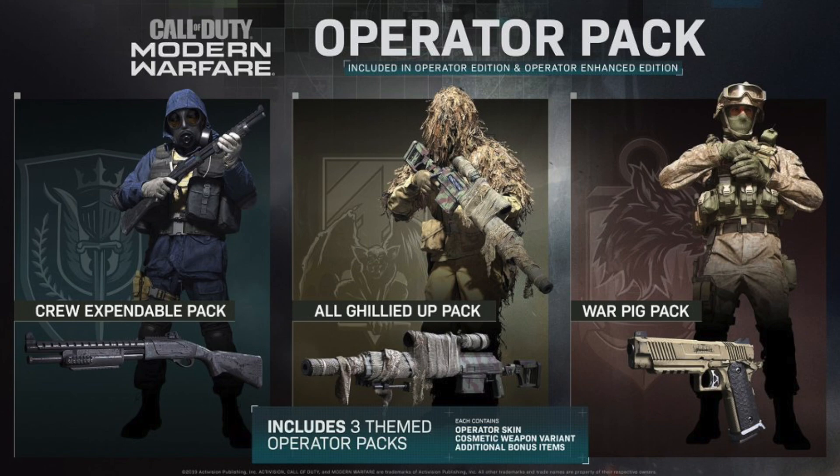Moving on to the All Gillied Up Operator Pack — you're going to be playing as Lieutenant John Price before he was made Captain, from the 'All Gillied Up' mission. His themed operator skin is the full sniper ghillie suit, and the cosmetic weapon variant is a bolt-action sniper rifle in camouflage with additional netting, a suppressor, and what appears to be coordinates scratched on the surface above the trigger near the bolt carrier. These weapons feel like signature throwbacks to iconic missions from Call of Duty 4. I couldn't think of a better way to handle specialists, and having these three as pre-order bonuses is a great call by Infinity Ward.